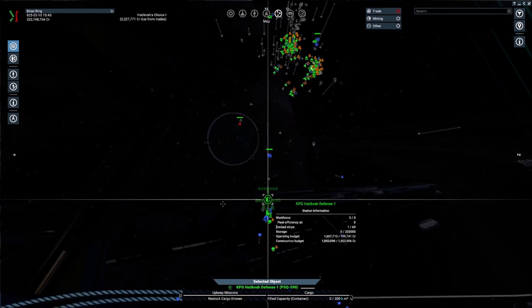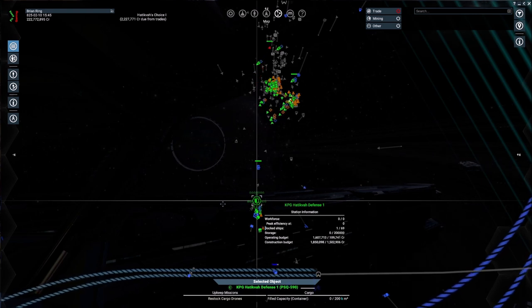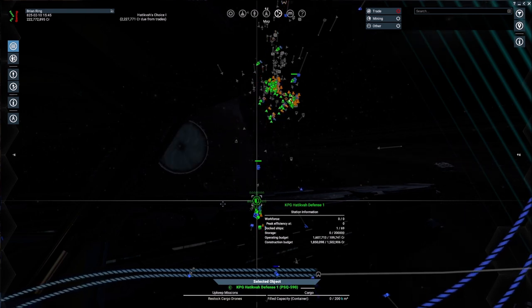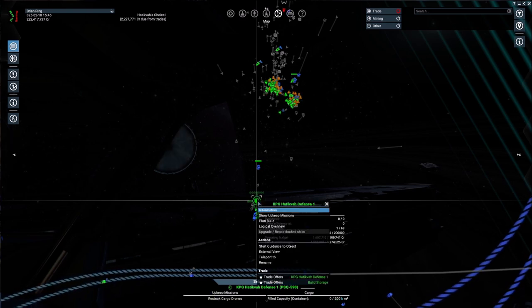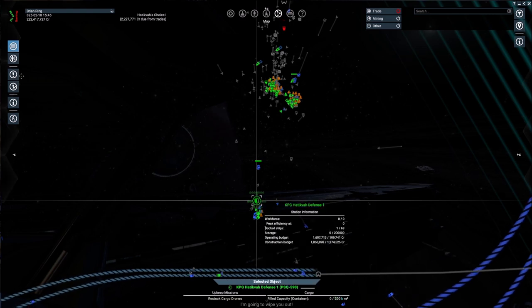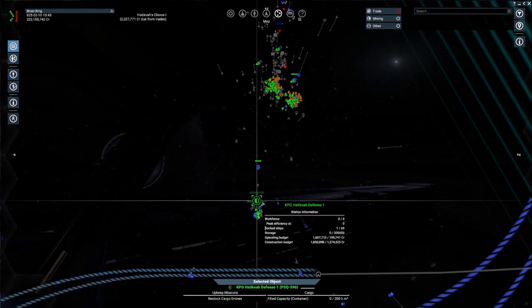I believe we're using release candidate 3.0 for version 5.0 of the game and it has been a little bit different. Some of my controls have been a little bit off - some of the clicks don't quite register. I'm not quite sure what's causing that but we're going to try to work through it, particularly with some of the options on the upper left-hand side.